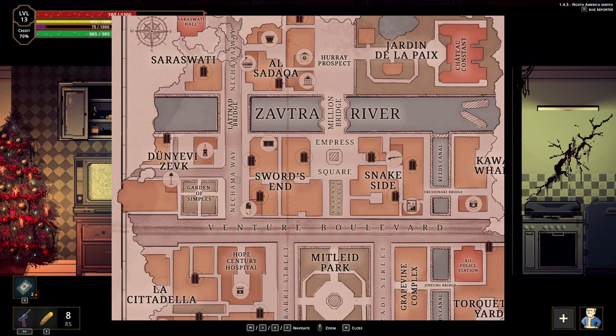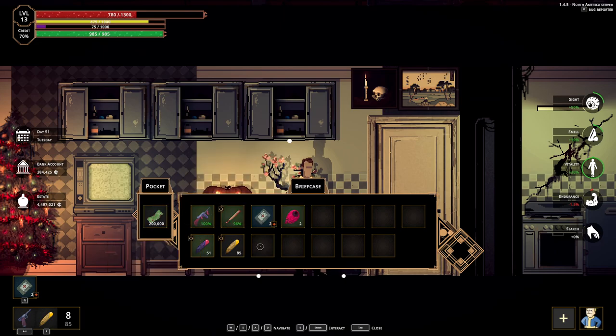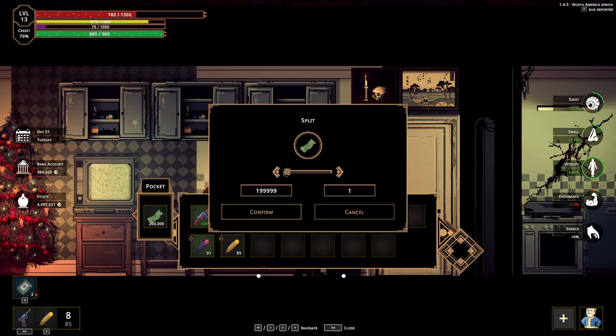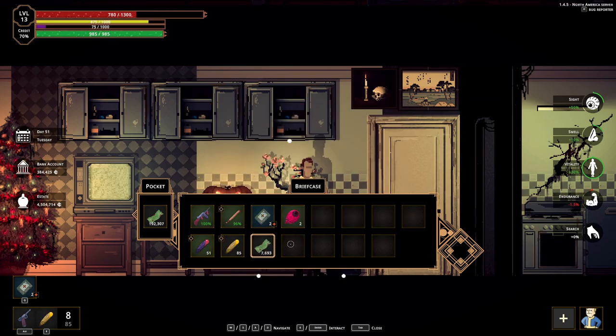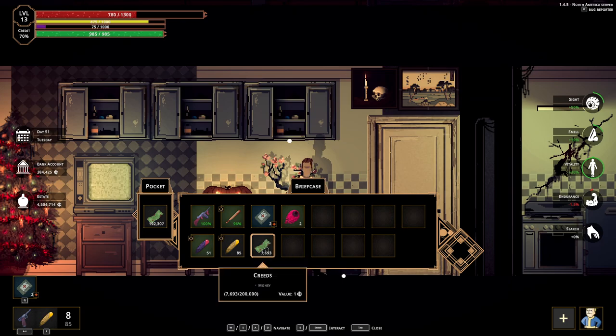This is basically the most dangerous area in the game — a lot of stress. This is the pharmacy where you can buy pills to increase your stats, which is very good. Usually I save up all the money from a raid and just keep some in case I want to buy pills or medical and utility stuff.